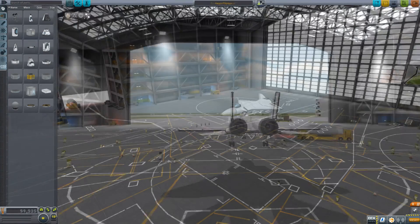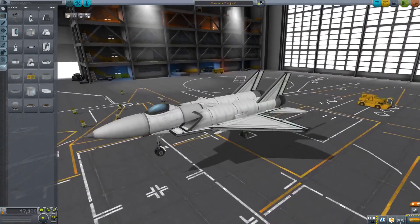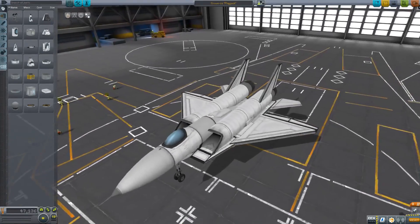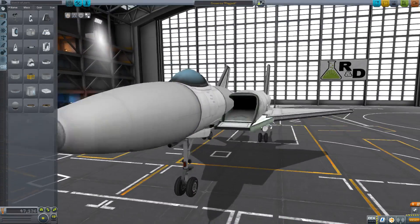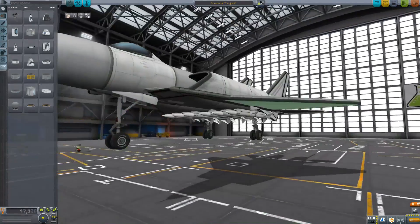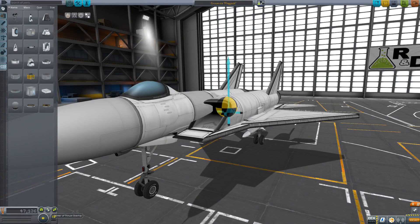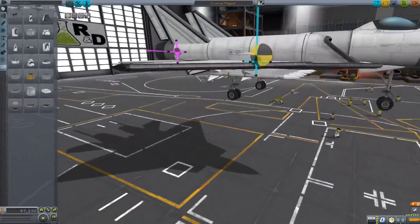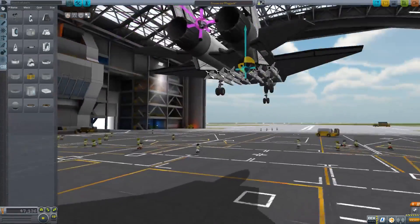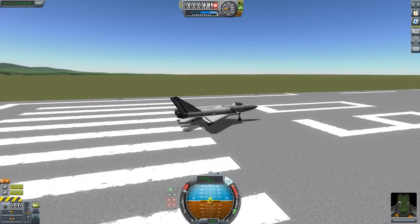Maybe another time. For now I'm going to take a look at the Crown 21 Flapjack, which just looks interesting. It looks kind of like an F-15, but with the fuselage and wings upside down, and then the vertical stabilizers upside down. That's essentially what it is. I hadn't even noticed that when I saw it — I just thought it looked interesting. And this is by Benanders.